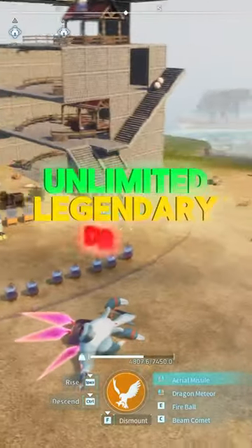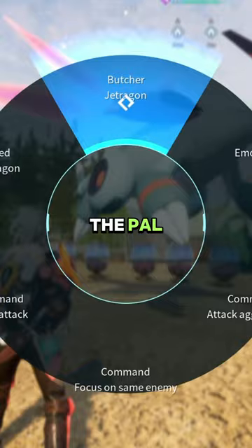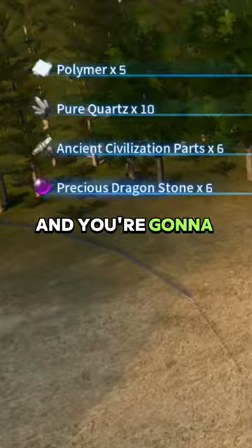For unlimited legendary drops in Palworld, you're going to want to pull out a cleaver and butcher the pal you want to get the drops from. Right before he's about to die, hold F at the bottom and mount him on the left. You should still get all of the materials they are supposed to drop.